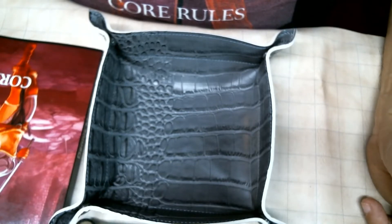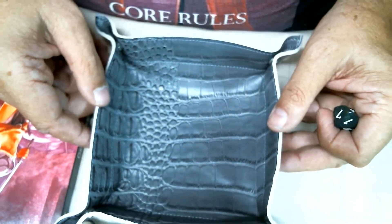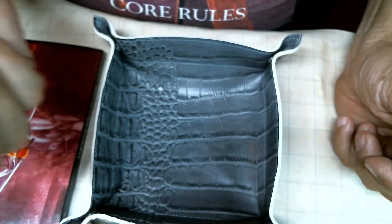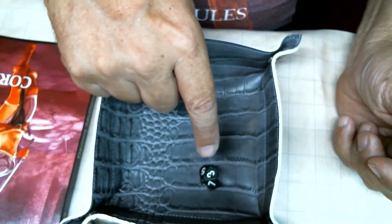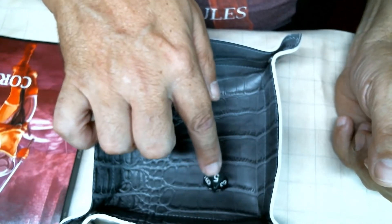The die ten is an amazing die — you can do several things with it. Let's show how this die ten works. We're going to use my nifty little die rolling tray I picked up at my last convention and take a die ten. The die ten can be used four different ways in a game system. The first one is as a die five, where you roll a die ten and divide it by two. We got a three, and since one and two equals one, three and four equals two — so this is a two on a die five.